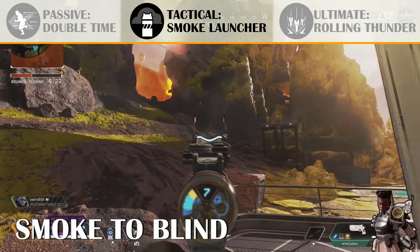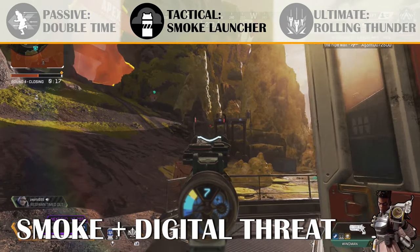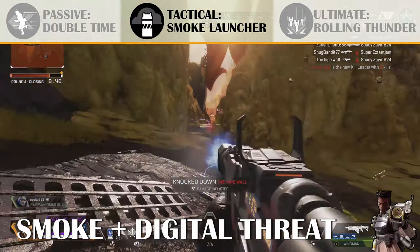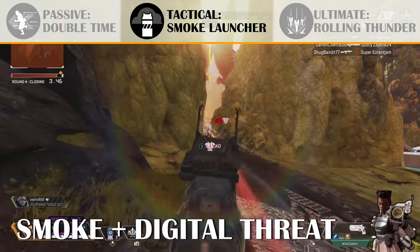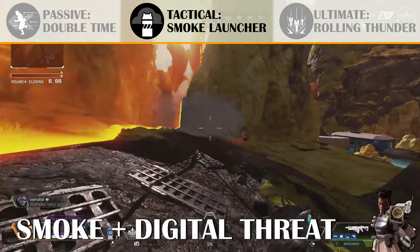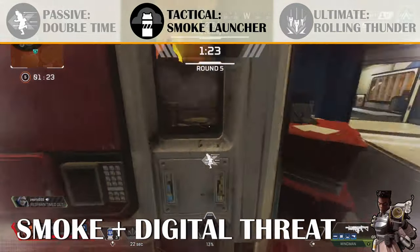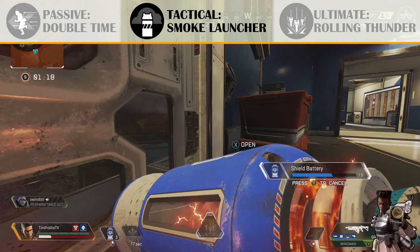The big thing to remember about smokes is that digital threats and Bloodhounds can see through them. If you have a digital threat on your gun as Bangalore, this is huge — you can smoke enemies and see right through it and shoot them really easily. To counter that, Bloodhounds can also see through smoke when they're ulted and using their scans. There are a lot of Bloodhounds out right now especially in ranked, so always be aware of who you're fighting.